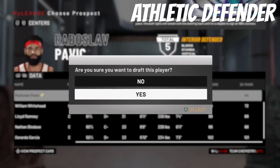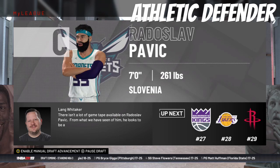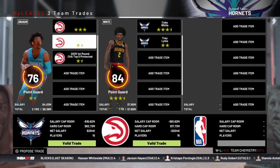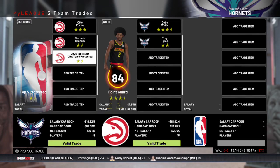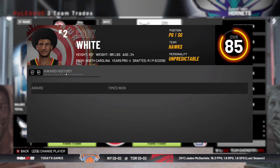With our first round pick this season, we are going to take a foreign player, Pavic, out of Slovenia — a 7-footer who looks like a really athletic defender, kind of similar to Jackson Hayes, but he'll take some time to progress. We are going to make a blockbuster trade to try to find our franchise point guard. I don't really believe in Nico being a starting caliber point guard in the league, although he can be solid. So we're going to trade for Kobe White.